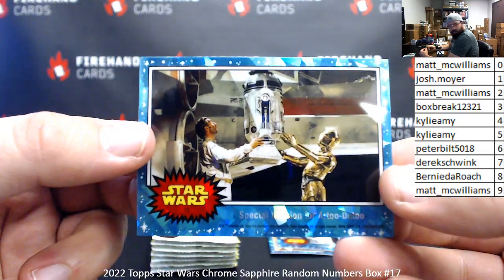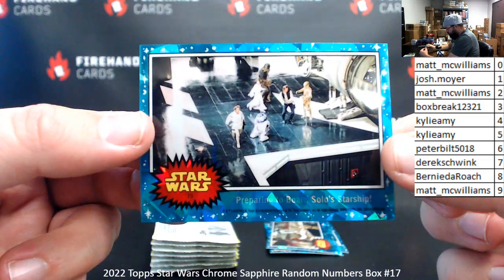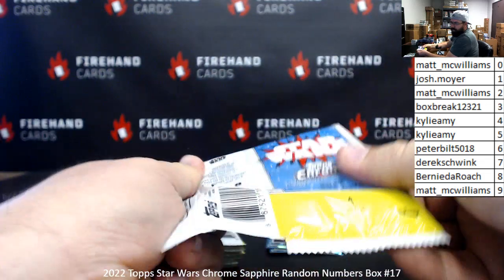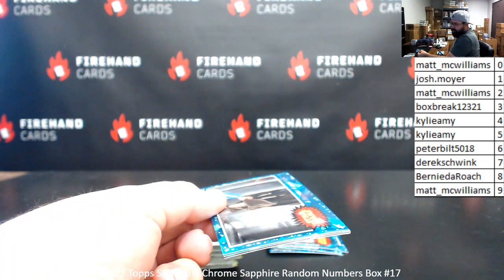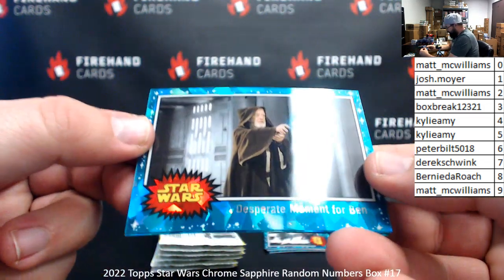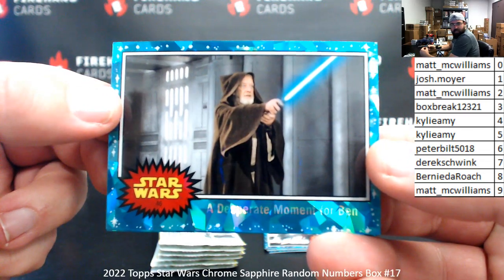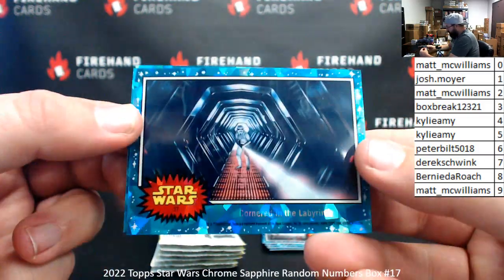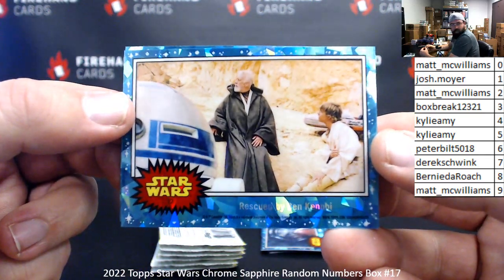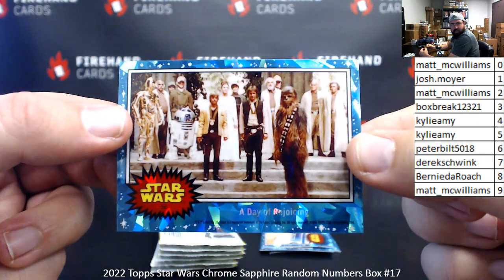Card number 70, Special Mission for R2-D2 — spot zero, Matt McWilliams. Card number 79, Preparing to Board Solo's Ship — spot number nine, Matt McWilliams. Card 46, Desperate Moment for Ben — spot six to Peter Bilt. Card number 37, Cornered in the Labyrinth — spot seven, Derek Schwenk. Card 22, Rescued by Ben Kenobi — spot two, Matt McWilliams. Card number 56, A Day of Rejoicing — spot six to Peter Bilt.